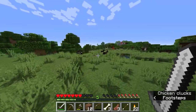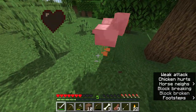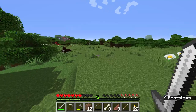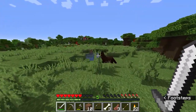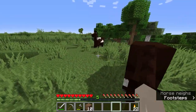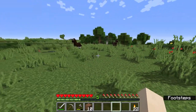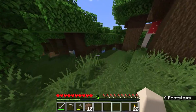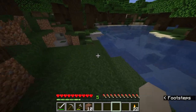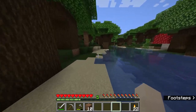Horses don't give meat so I don't really want to kill them — I want one whenever I've got a saddle. I remember the good old days when horses weren't even in the game and you needed mods. There was a mod that introduced a pegasus — a flying horse — I loved using that. I think there's an item in the game now that lets you fly, but I don't know too much about it yet — something to explore with you guys in this playthrough.